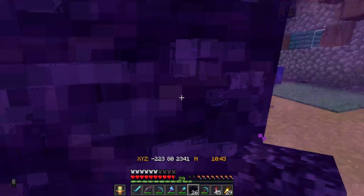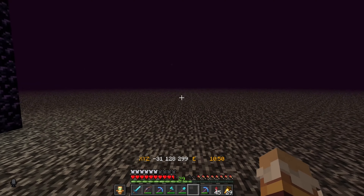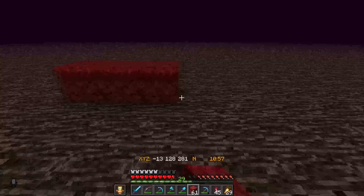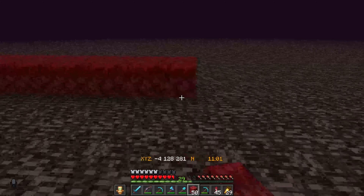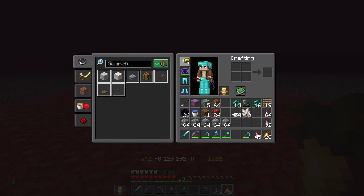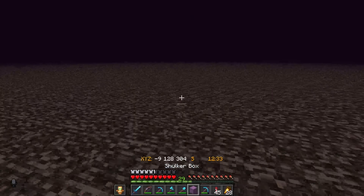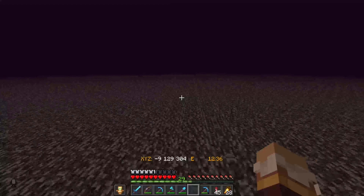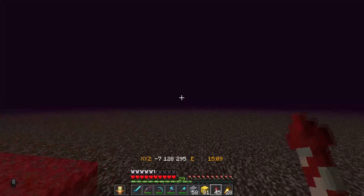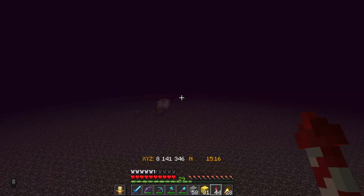This portal should bring me to the nether roof — perfect. Now the problem is I need piglins up here. I think a way I can do that is by placing some crimson mycelium in a 10 by 10 square, unload the chunks, come back and see if any spawned. So I finished making the platform — in case something spawns while I'm building the farm I have a golden helmet. I already brought all the materials I need so I'll start building. I didn't realize how easy this farm basically was. Now we just need to actually get the piglins.